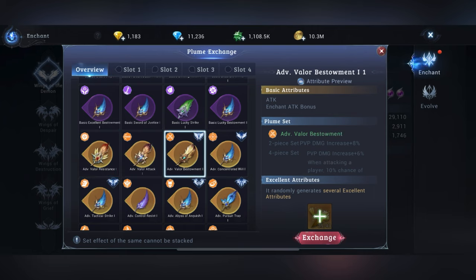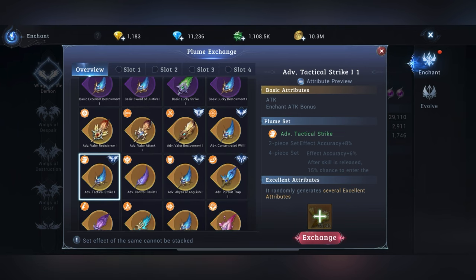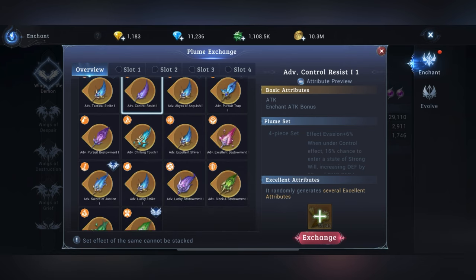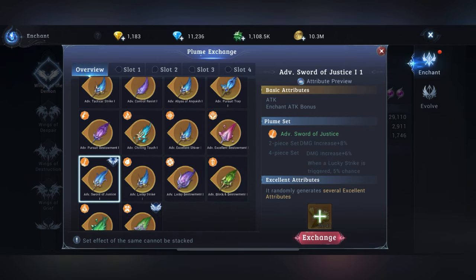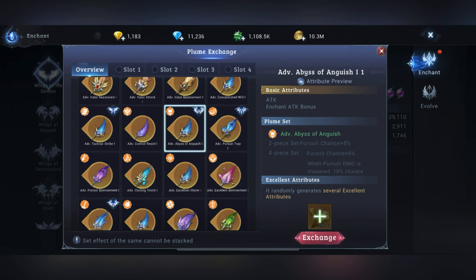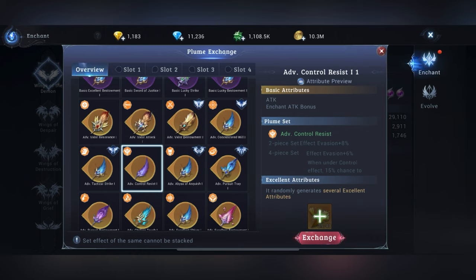Since they introduced PvP plums, you must have all three PvP plums. Then effect accuracy is most important — effect accuracy covers stuns and all the crowd control. So that will be two effect accuracy, three PvP, one evasion — that's your six plums. If you have PvP sets available at prestige six, you should focus on PvP. PvP plums you cannot get in purple, so these are your most important gold plums.